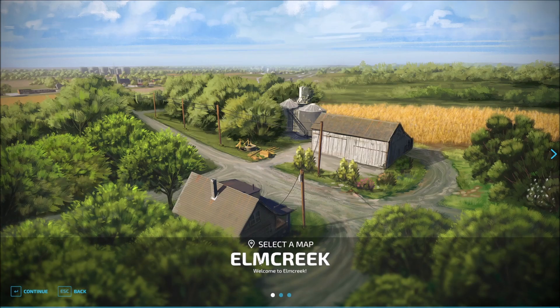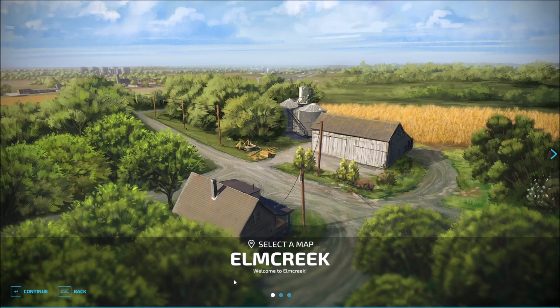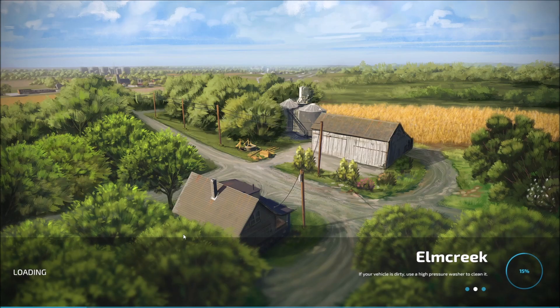We're going to choose Elm Creek because that is the American map, but you do have three maps total — a couple of more European and mountainous style maps. We're going to select Elm Creek and then continue. Then we get to select our mods or DLC. Because I pre-ordered the game, I do have the DLC. As I select Start, we're going to see the loading screen. In the bottom right-hand corner you can see the percentages. The loading screen doesn't really take too awfully long.